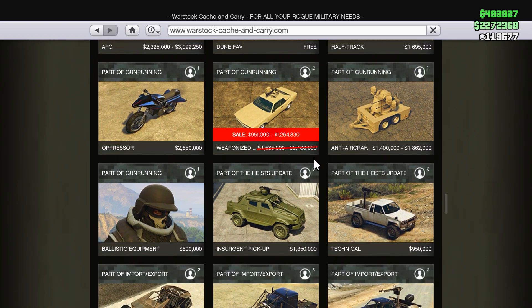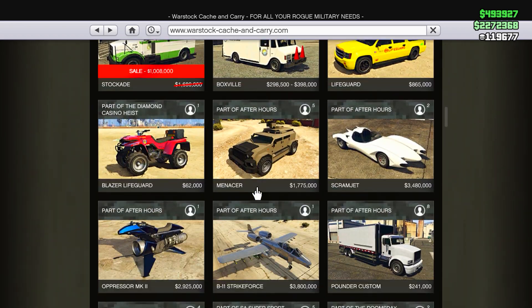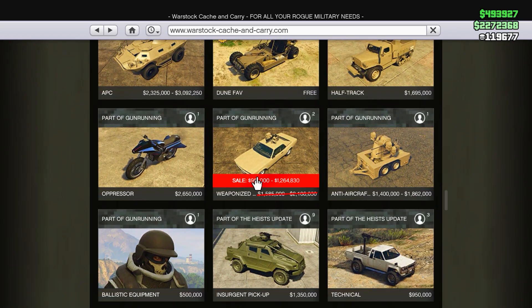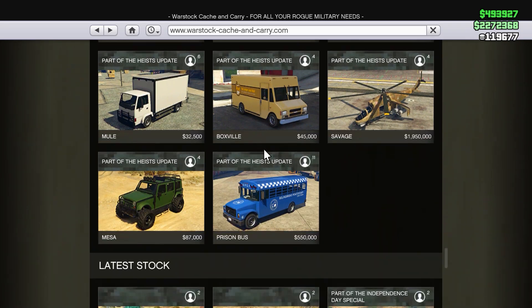The Night Shark is a great vehicle. Further down, there's also a discount on the Weaponized Tampa, and apparently there's 40% off the Technical Custom as well, though I couldn't confirm it myself. That covers the Warstock Cash and Carry discounts.